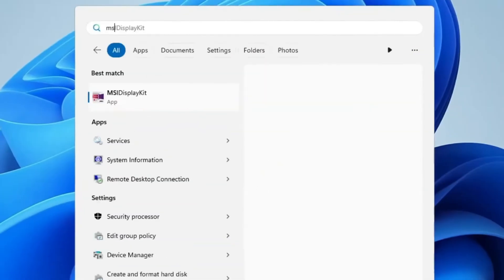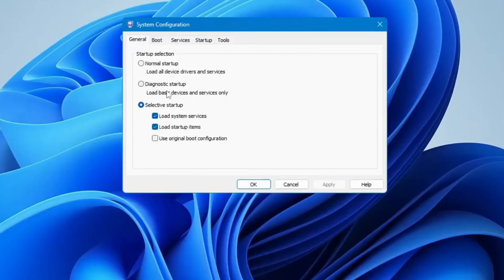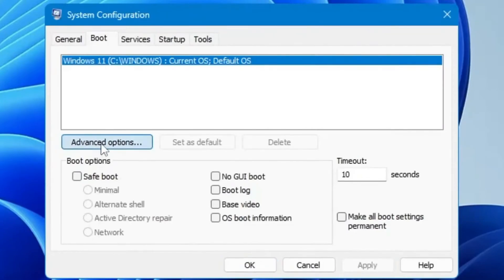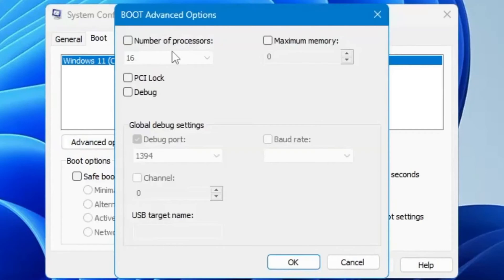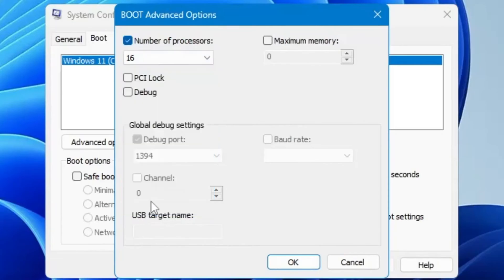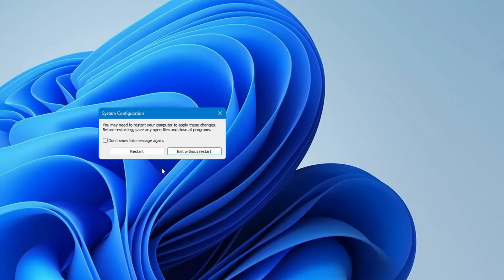Next, click on Windows search and type 'msconfig', then click on System Configuration from the suggestions. From the top menu, click on Boot, then click on Advanced Options. You will find the Number of Processors option — click the checkbox to enable it, and from the dropdown choose the maximum value available. On my end it's 16, so I go with 16. If on your end it's 8 or 4, choose whatever the maximum value is. Once done, click OK, click Apply, click OK. It will ask you to restart — you can restart after completing all the steps.